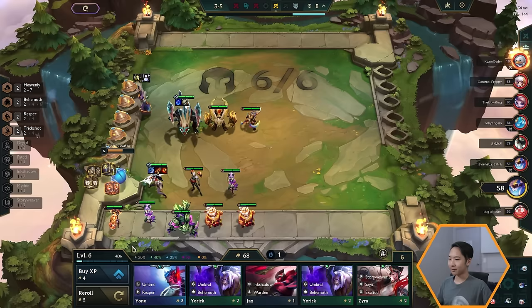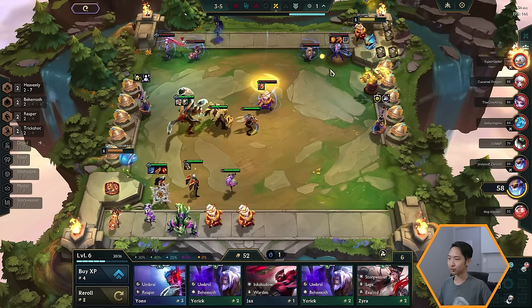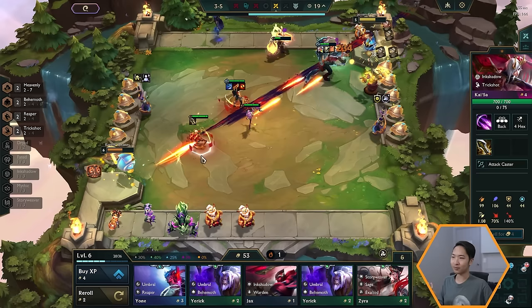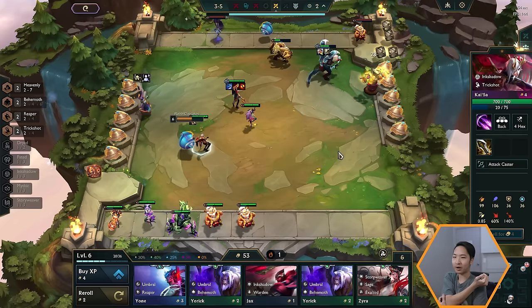Four-cost units are typically the sweet spot — good enough to get every game but not so expensive that you can't realistically get them upgraded. Remember, if you get three copies of a unit you get to upgrade it. I'm going to build Infinity Edge on Kai'Sa since it's a really good offensive item, and complete the Redemption we wanted to build on our Cho'Gath. Now we have two Trick Shot with Sivir and Kai'Sa.